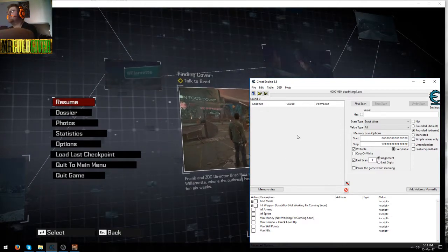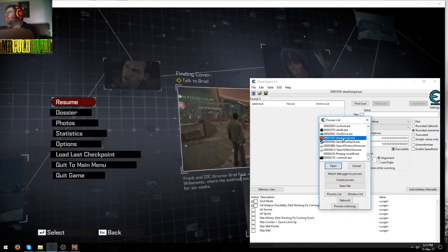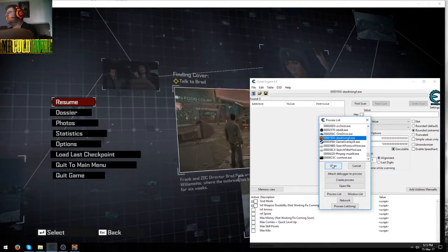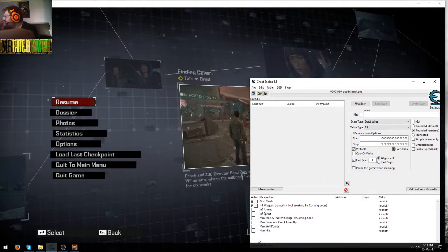Once you've got it loaded like this, what you want to do is open up the process, which is this one here — Dead Rising 4 EXE. Open it and you get a little prompt — just press yes.